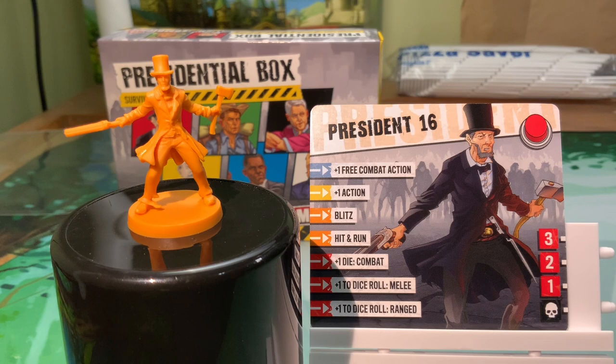For the most part these presidents are all very recent presidents, except for Abe here - President 16. I honestly don't know why they threw in Abe and skipped over Teddy Roosevelt - FDR would have been a great unique character to have. But they threw in Abe which makes perfect sense because he's the vampire hunter, so why not make him a vampire-zombie hunter now. I'm sure I'll be playing with Abe Lincoln at some point - and here he is.